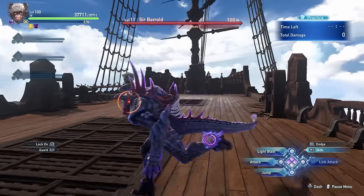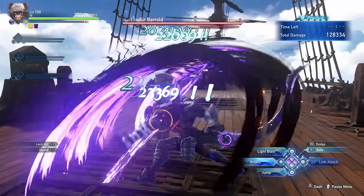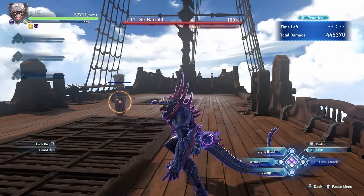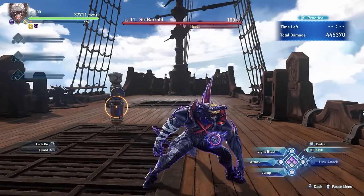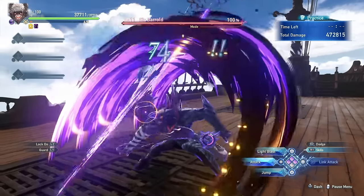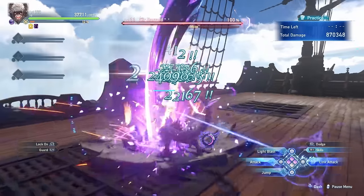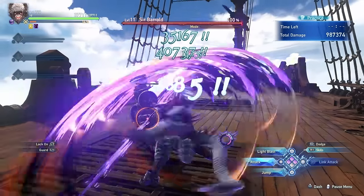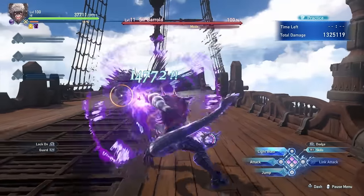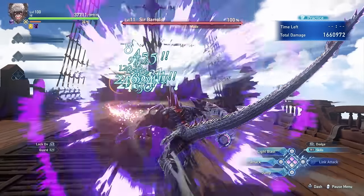Now let's talk about dragon mode. Whenever you land a combo finisher in dragon mode, you gain a small blue increment on your gauge. Just like you had to fill up the red gauge to enter dragon mode, you need to fill up the blue gauge to enter god mode. You do this by performing combo finishers — either with the square button or by spamming the triangle button until you get the big beam.